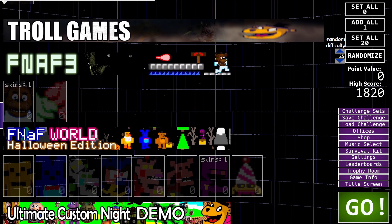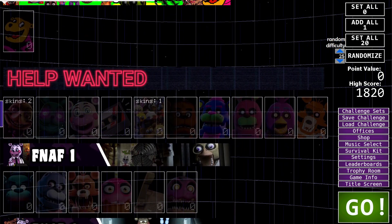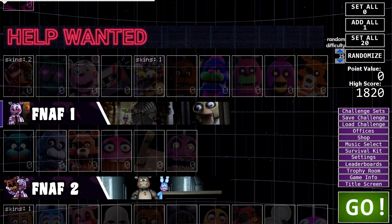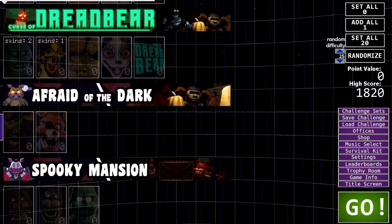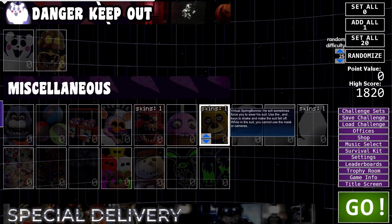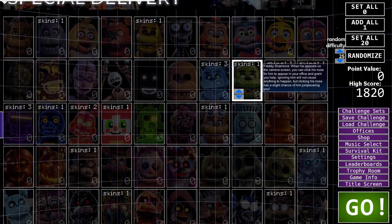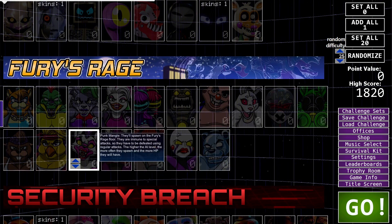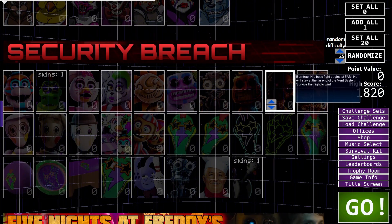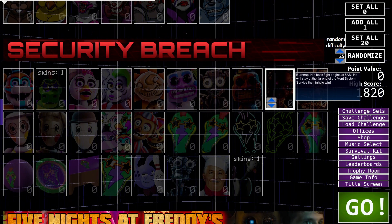The troll games — FNaF 3 troll game, FNaF World Halloween Edition, the UCN demo. Help Wanted with FNaF 1, 2, 3, dark rooms, parts of service, vent repair, night terrors, Curse of Dreadbear, afraid of the dark, spooky mansion, danger keep out, and miscellaneous. Special Delivery — RIP. Freddy in Space 2. Fury's Rage — look at the art for this, extremely impressive. Security Breach — they recently just added Burntrap and The Blob. His boss fight begins at 5am and he stays at the far end of the vent system.